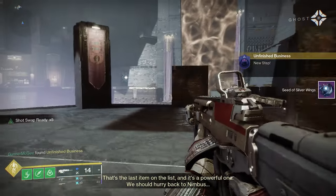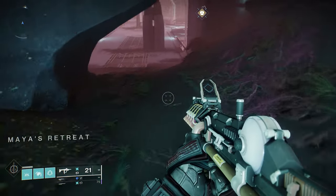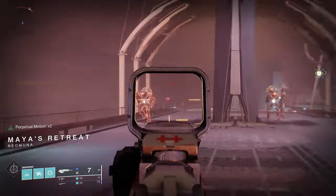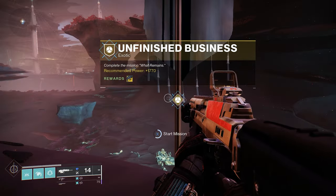Once you have that in hand, go back to Nimbus and talk to them to get Rohan's Pass Key. That item will let you begin the What Remains mission, which you can find by heading back to the path that takes you to Maya's Retreat. Along the way, you'll see a banner that, once you interact with it, will start this mission.